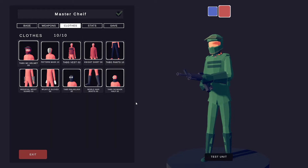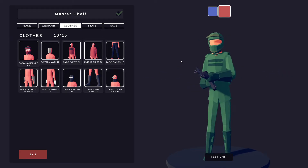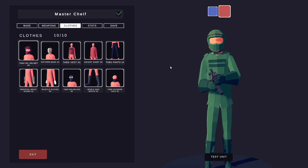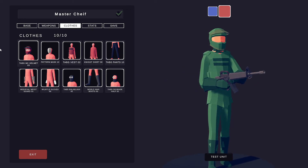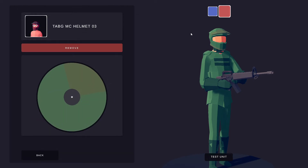Hello guys, today we're making a new unit in TABS and this one is Master Chief. First we're going to start with the clothes. The first thing you want to do is the Tab G MC Helmet Number Three.